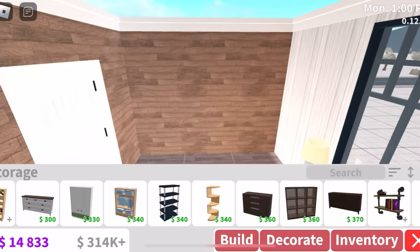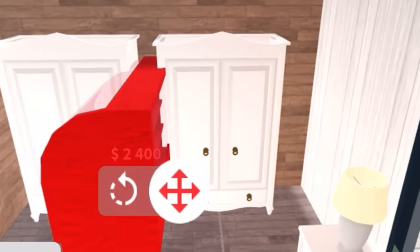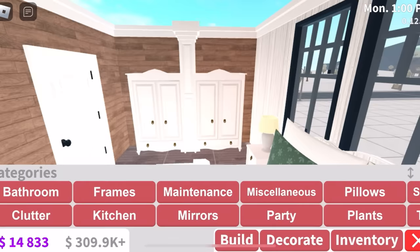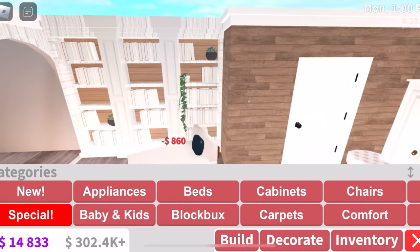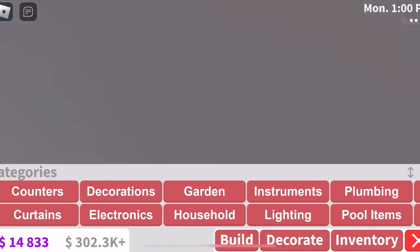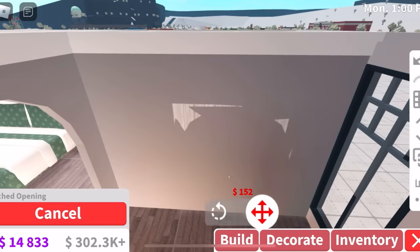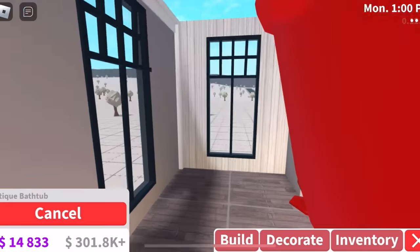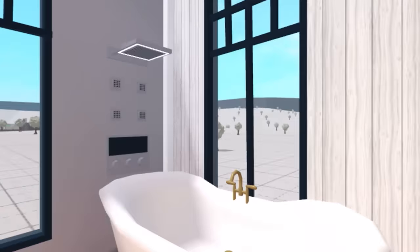We're going to add a wardrobe and I want to make it fancy — I literally mean adding a traditional pillow in between them if I can find it. We're just going to have to stay strong. And why not a chaise lounge just in the corner for an extra little bit of comfort? As you can see, I don't know why I put wardrobes out here because we actually have our very own walk-in closet. I built a similar design like this before — I think I did it in my Christmas apartment.